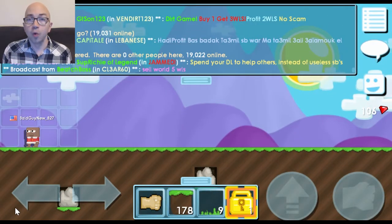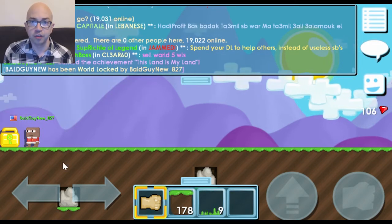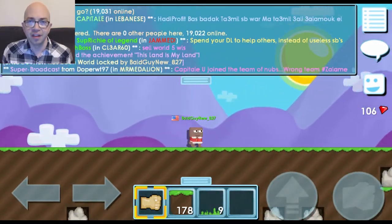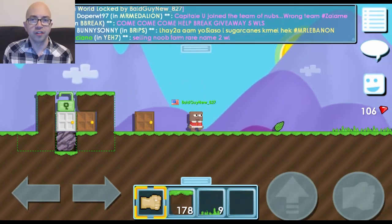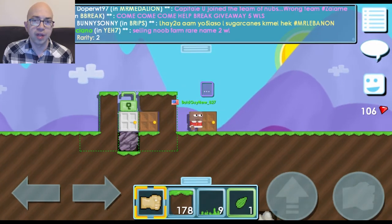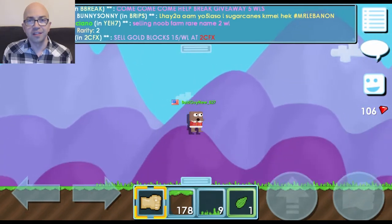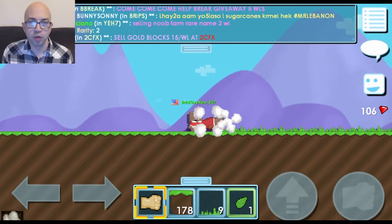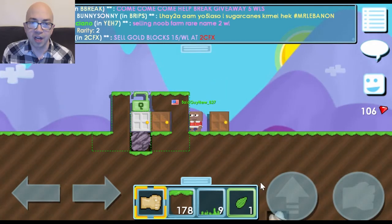Now exit this world and go back to the world you created. Place your world lock down, and you now have a world where no one can build or destroy blocks unless you allow them. You could now build a farming world to make even more world locks, or do anything else you want with your locked world. For now I'd recommend leaving your world entrance closed up with the dirt and the two doors, because even though no one can build or destroy in your world, they can still pick up loose items on the ground — and if you're farming, you don't want people warping in and taking your hard-earned items.